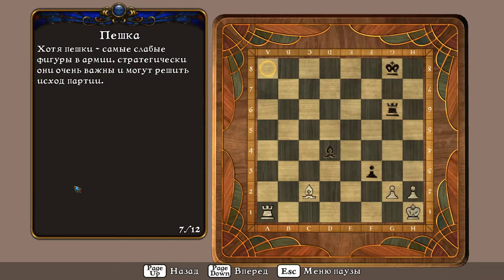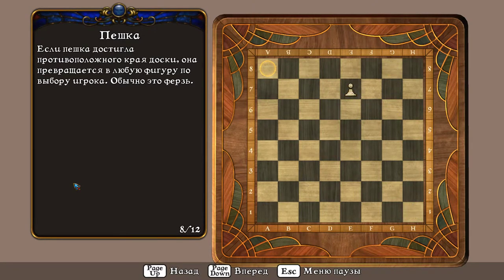Хотя пешки – самые слабые фигуры в армии, стратегически они очень важны и могут решить исход партии. Если пешка достигла противоположного края доски, она превращается в любую фигуру по выбору игрока. Обычно это ферзь.